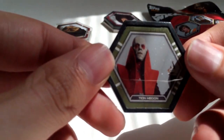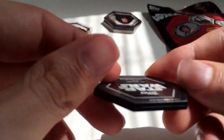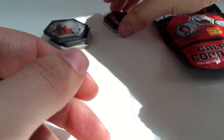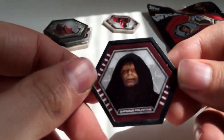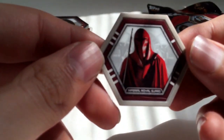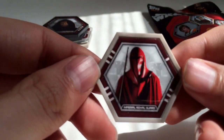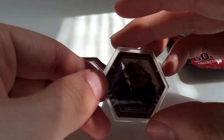We got Tyon Medon — I don't know who that is. We got a black one, another black one — the Emperor Palpatine. And we got the Imperial Royal Guard. So that was two commons, two uncommons, and a rare.